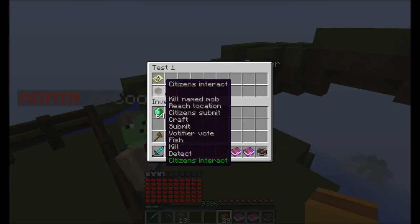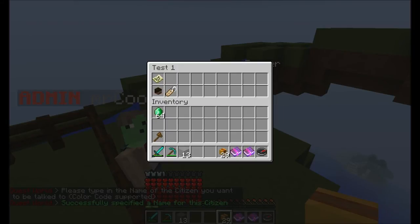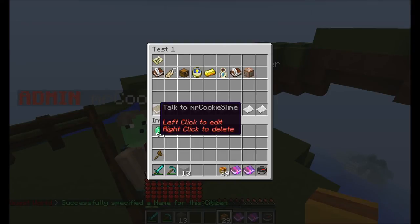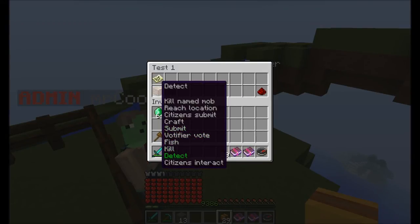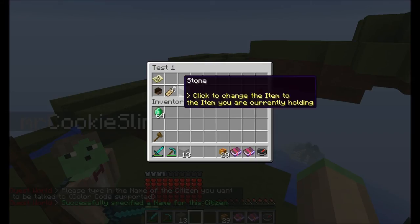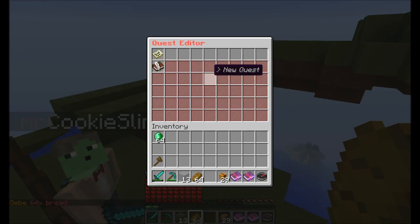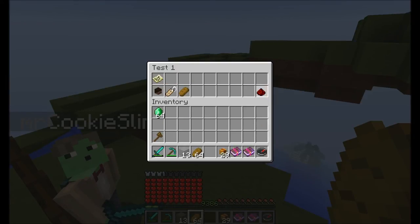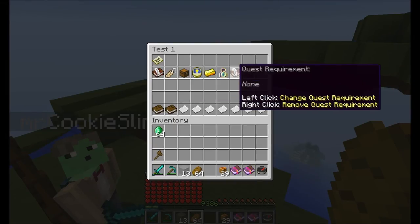Another quest type is Citizens Interact. You can specify the name of a citizen — I'm going to use 'Mr. Cookieslum' here, which is this NPC here. The quest is now 'talk to Mr. Cookieslum'. If you have Citizens installed and have an NPC called Mr. Cookieslum, players can talk to him and they will complete a quest. Another quest type is Citizens Submit. This also works with Citizens — I'm using the Farmer NPC here — and for the item, let's give myself some bread. The task becomes 'give Farmer four bread'.